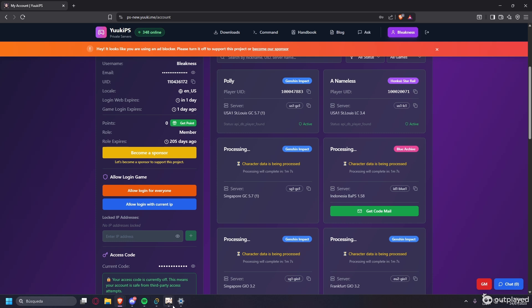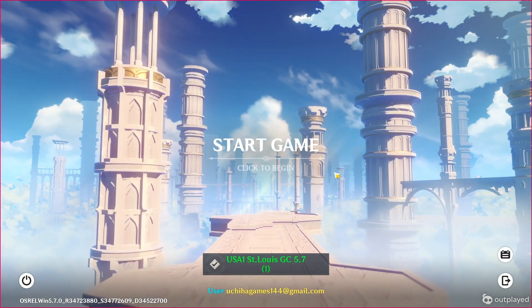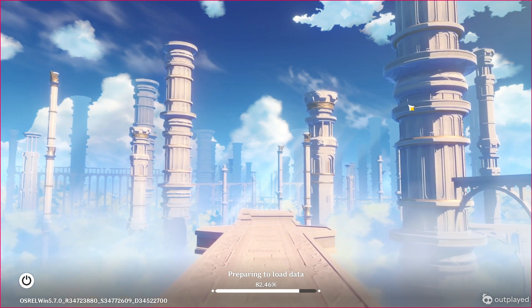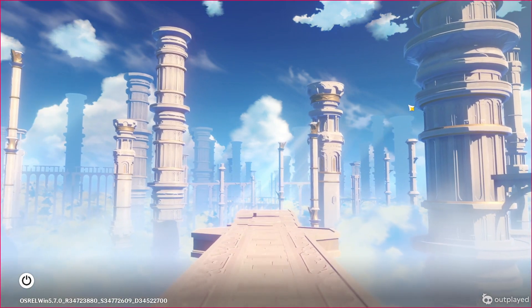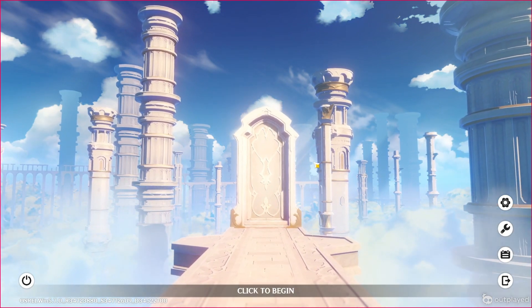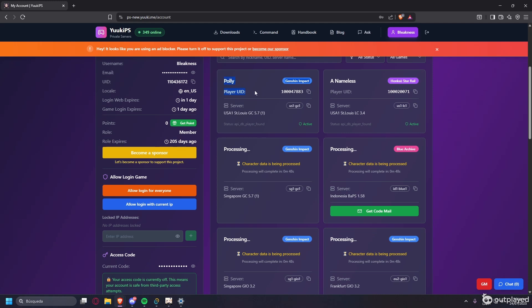After setting that, go back to the game and choose the server you think you're closest to. The account dashboard also tells you where your last data was stored, so you can check there in case you forgot which server you used before.